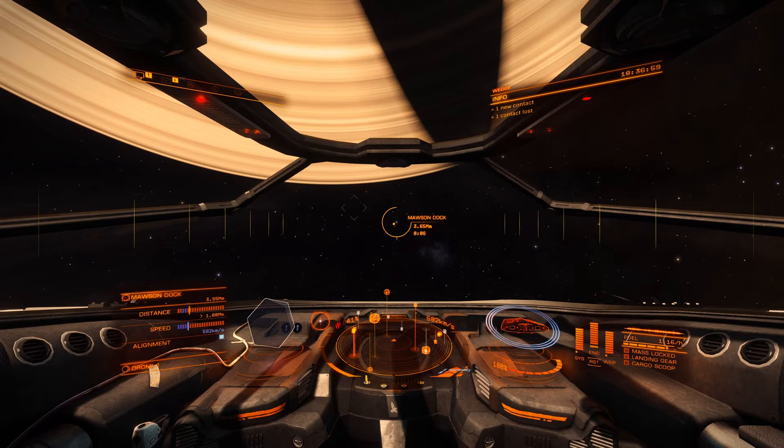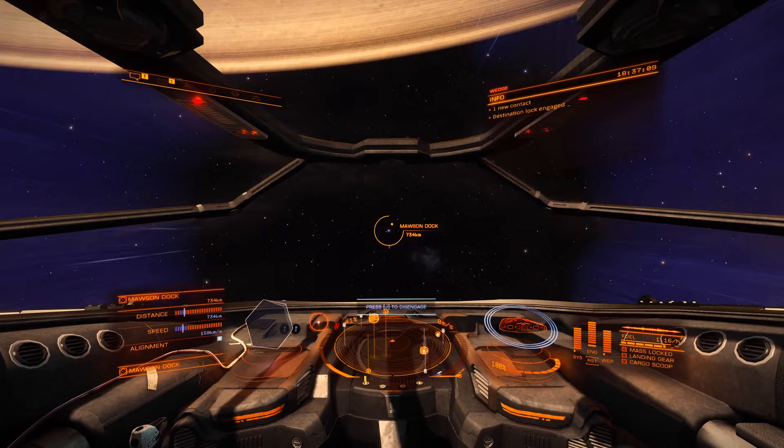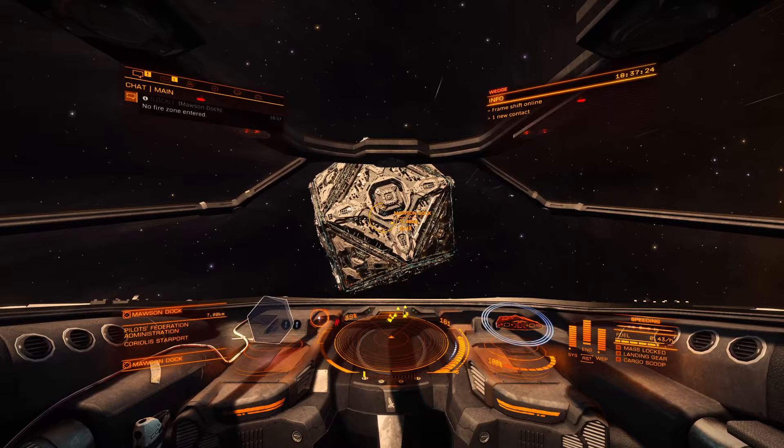I don't want to go too close to the planet because planets slow you down — anything with a lot of mass slows you down. You can see the dot where Moss-and-Dock is, so we're going to come straight in at it so I don't get slowed down too much by the planet. When we get down below one megameter, we jump to disengage.